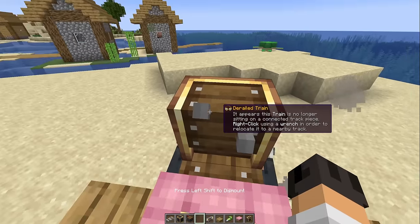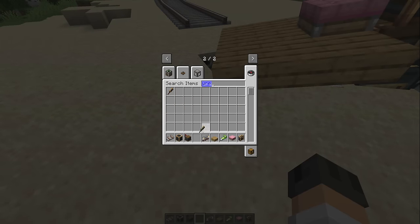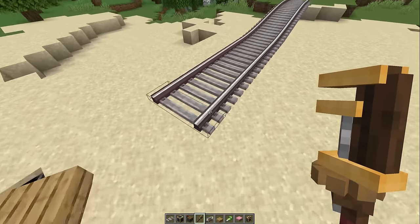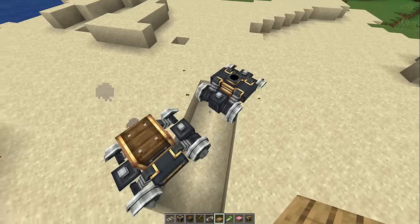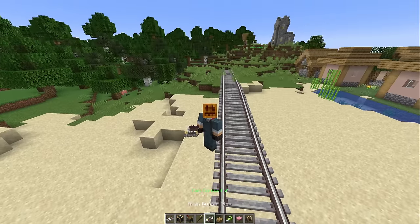I want to know what happens if I drive the train. Can I control it? I cannot — it appears the train is no longer sitting on a connected track. So normally you use a wrench to move a train. I don't know if we can do that with this little physics object. This train is officially dead. I'm so sorry. But you're affected by physics — there goes the train. And now you understand why there's a train buffer.